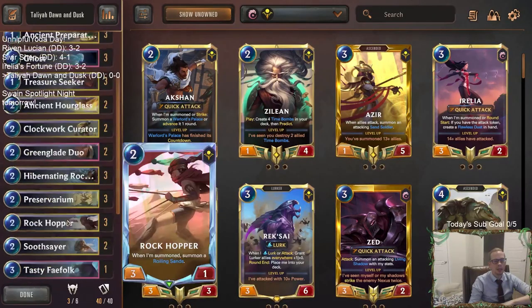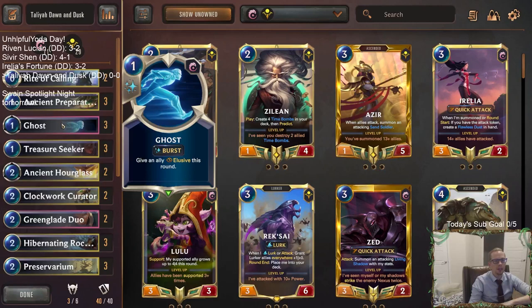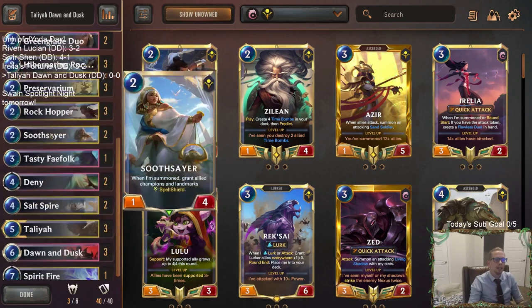So what we want is we want to level up Talia and we want them not to block it. So how do we accomplish that? Well, we're going to be playing Ghost. Ghost will give an ally Elusive. So if we level up Talia, let's go ahead and Ghost it, give it Elusive. That's still 10 damage.